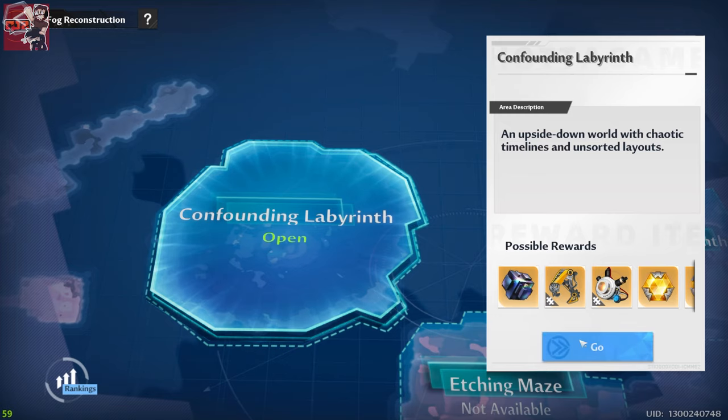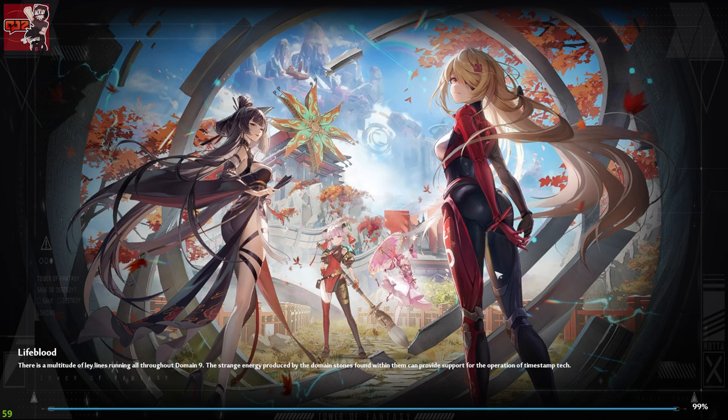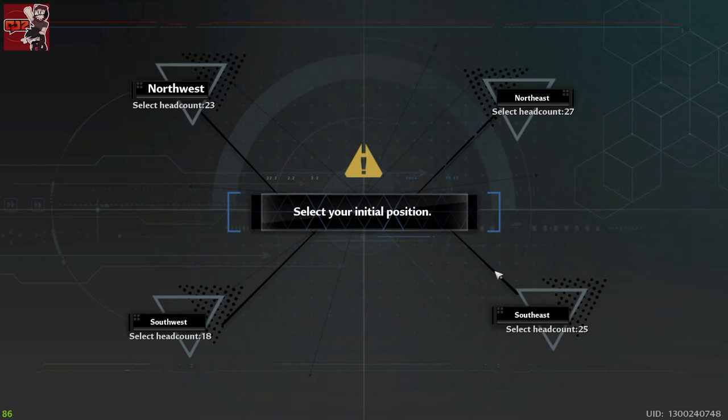This is content that you can do in multiplayer, but not in the way you think. You can't actually go into this with two or more players directly. What you need to do is enter, and as this is a crew run event, as long as you're within the same crew you can join as well. You do have four different areas and you can join up in the same area to meet other players and do content together.